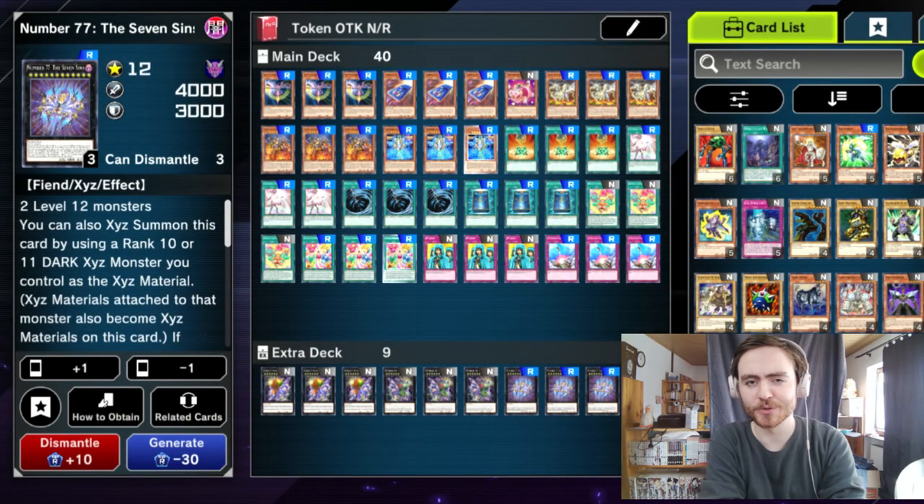Normal and rare card decks tend to be control decks, but have you seen an OTK deck that only uses normal and rare cards? This deck tributes your opponent's problematic monsters, spams the board with tokens, and then beats your opponent in one turn with those tokens. Later in the video you can find a replay of this deck in action recorded against a meta deck in Plat 1.